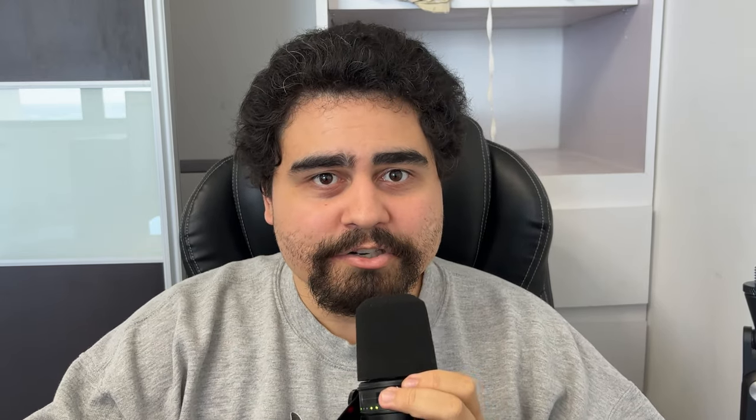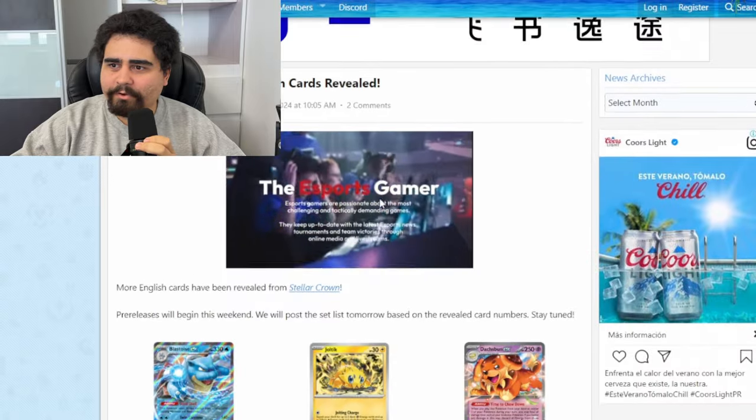Today we're going to be reviewing the English versions of all the Stellar Crown cards. Japanese Stellar Miracle were the cards we were looking at to see how Stellar Crown was going to be. There were some exceptions like the Squirtle IR, the Bulbasaur IR, the Venusaur ex, and the Blastoise ex. Now let's go see Stellar Crown in English versions.